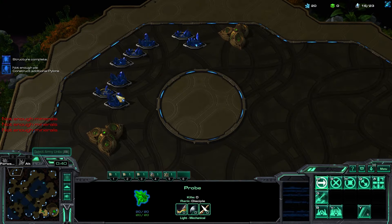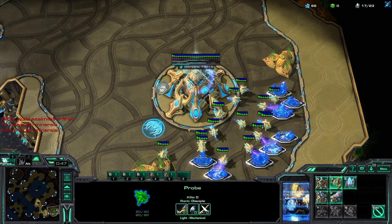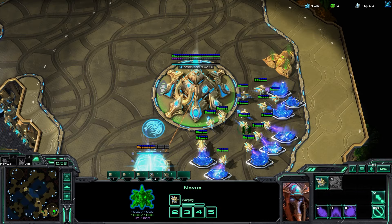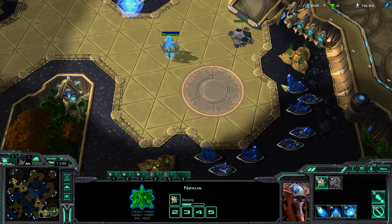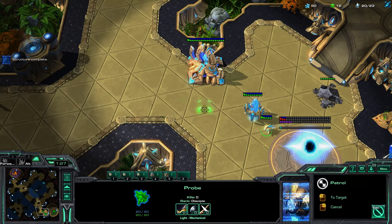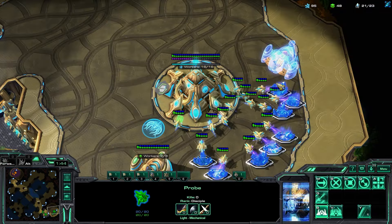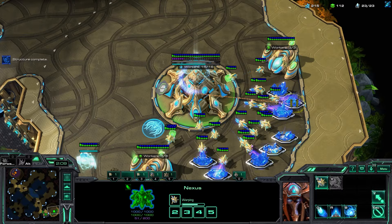When you're on 16 supply you can make your gateway and chrono boost right away. Send that probe over to scout, and we'll deal with that later. Then rally your nexus to the gas geyser so that probe will make your gas at 17 supply. Once you're at 16 out of 16 on minerals, rally into that gas geyser that's about to finish. The first probe rallies and mines gas. The second probe you rally down to your natural — that's what makes the nexus at 20 supply, arriving when you have around 124–125 minerals if you do it well.